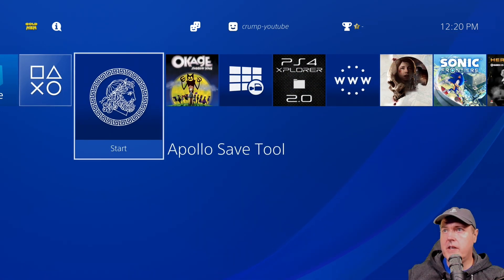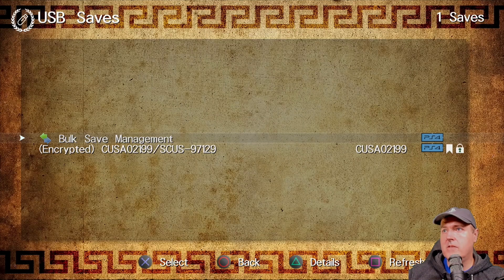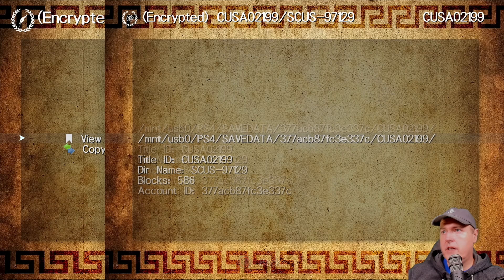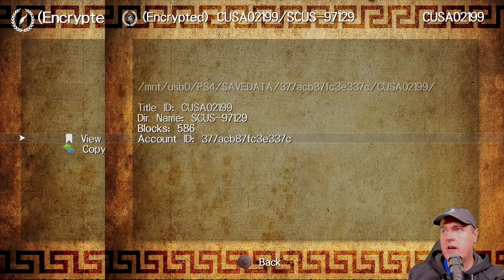The very first thing you're going to want to do is make sure that you have Apollo save tool installed — I'll leave a link to it in the description below. Once you have the game save, go ahead and start the application. We're going to go to USB saves and you're going to see the encrypted save right there. Press X on it and you'll see view save detail. Press X there, and at this point make sure you make a note of the account ID. Store the account ID in a text file somewhere because we're going to need it in just a minute.